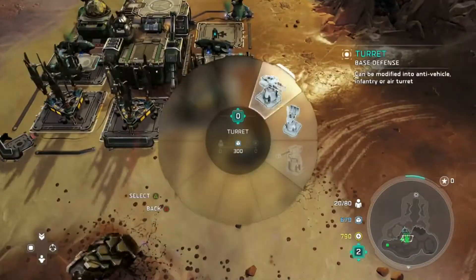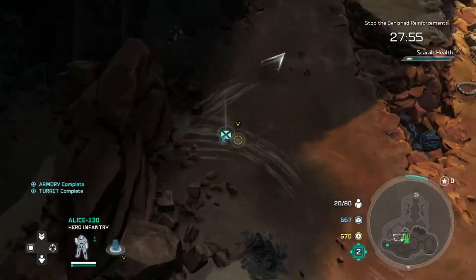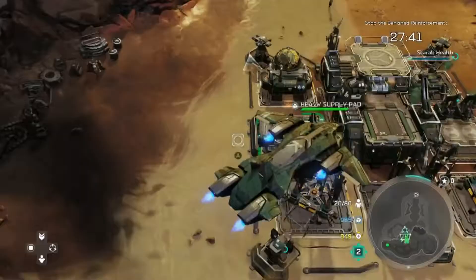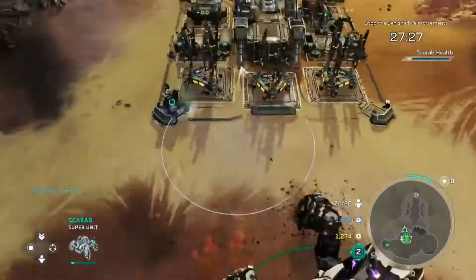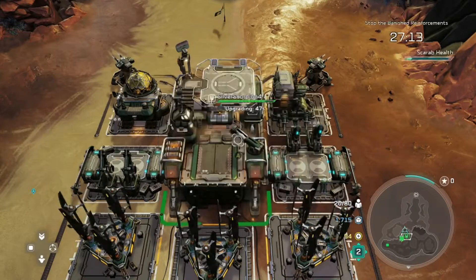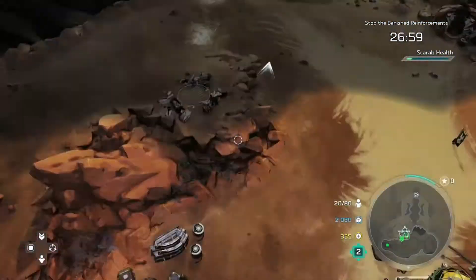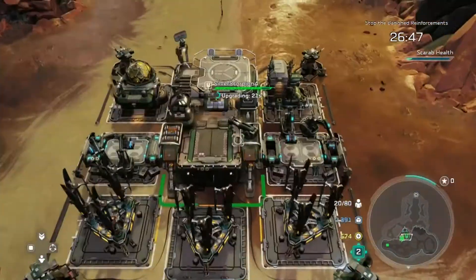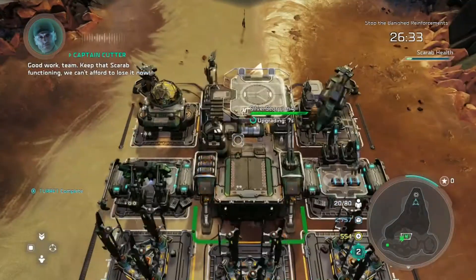Build some turrets, because those are going to protect your base and the Scarab. I directed the Scarab to break down these barriers — you need to break down the one to the left, where the Spartan is now. Upgrade your base to tech level three, because our ultimate goal is to build a fleet of Vultures, and you need tech level three for that. Upgrade everything in the field armory — it's all beneficial.